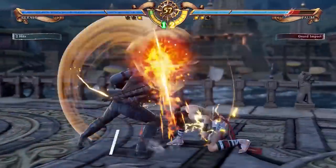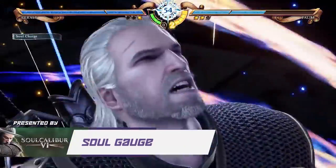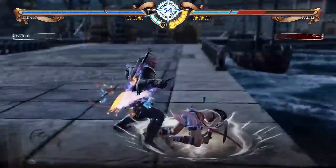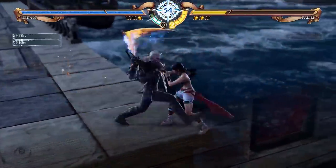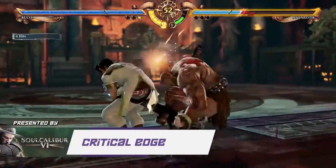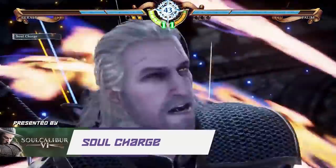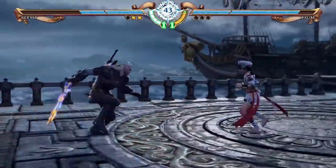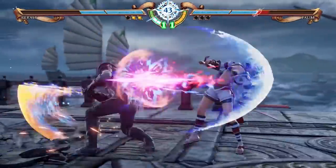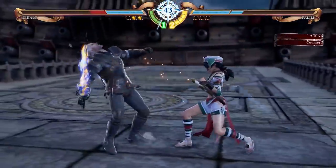Another system to keep in mind is the Soul Gauge next to your character's health bar. It will rise as you fight in a battle, maxing out at two full charges. Certain moves used can deplete your Soul Gauge, and once at one or higher, you can initiate two separate things. The first is a critical edge — a sort of ultimate move that inflicts a large amount of damage to your opponent should it hit. The other is your Soul Charge. Holding back and R2 simultaneously will have your character enter their charge state. While initiated, the Soul Gauge will deplete, giving you different effects based on your character, be it higher damage or giving you access to a bevy of new and powerful moves.